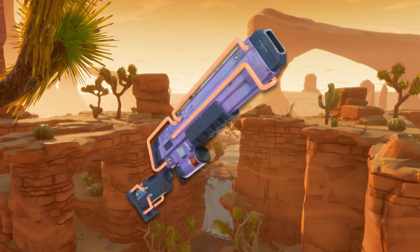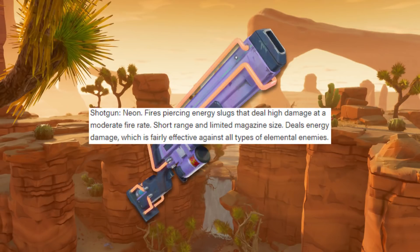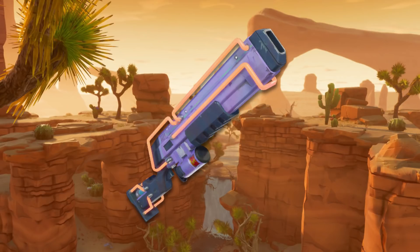Next up is the Helium Shotgun, a Neon Shotgun that fires piercing energy slugs dealing high damage at a moderate rate of fire, with short range and a limited magazine size of 12. Compared to something like the Dragon one at 5, 12 is not too bad. The three things I'm always looking for are a sword, a shotgun, and an assault rifle, and I constantly want new ones to figure out which ones I like best. I've only had one sword that I've really loved, but I'm pretty excited about all of these.